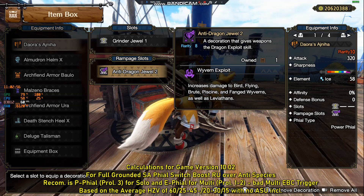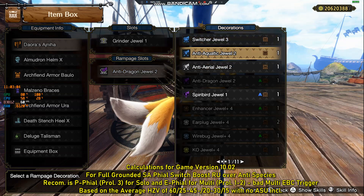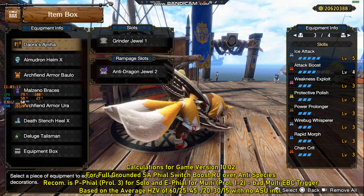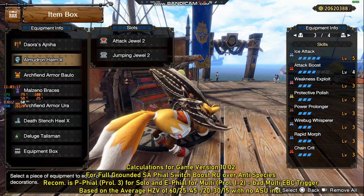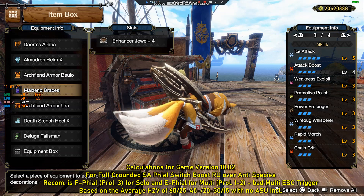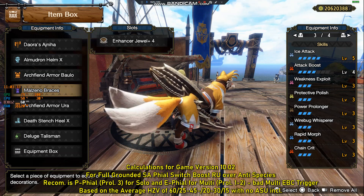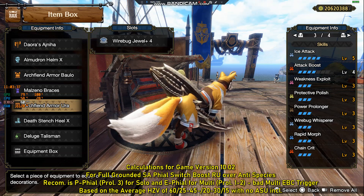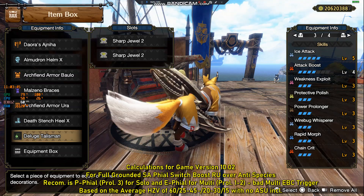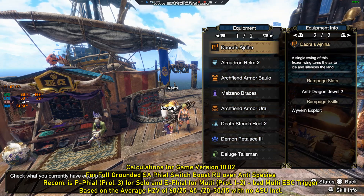For the rampage slot, use any anti-species slot for general hunting. For full grounded playstyle, I recommend Switcher Truel 3. Decorations: on the Daora switch axe a Grinder Jewel 1; on the Almudron Helm X, Attack and Jumping Jewel 2; on the Malzeno chest, Hard Frost Jewel 3 and Frost Jewel 2; on the Malzeno gloves, Enhancer Jewel 4; on the belt, Wire Bug Jewel 4 for Wire Bug Whisperer; on Death Stench X, Tenderizer Jewel 2 and Grinder Jewel 1; on the charm, Sharpness Jewels level 2.